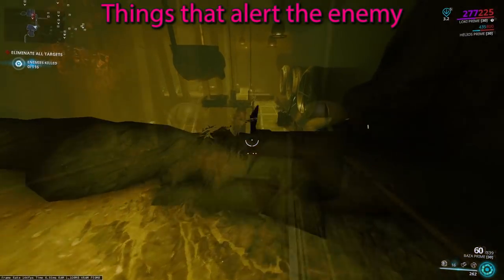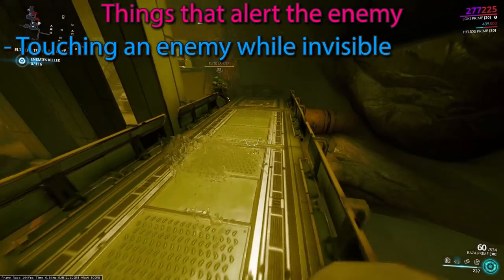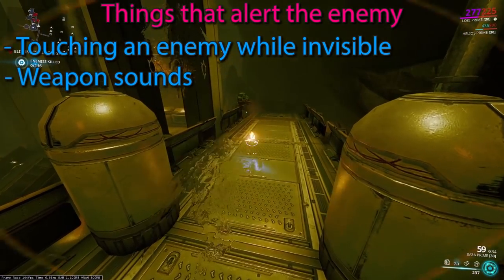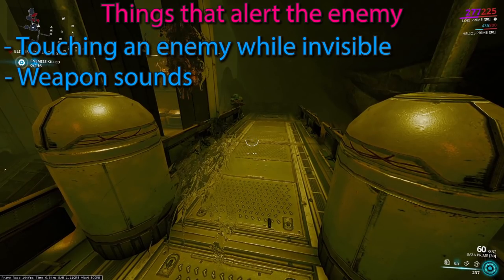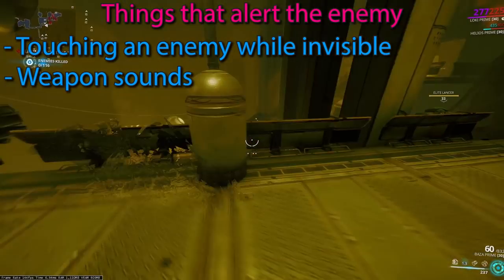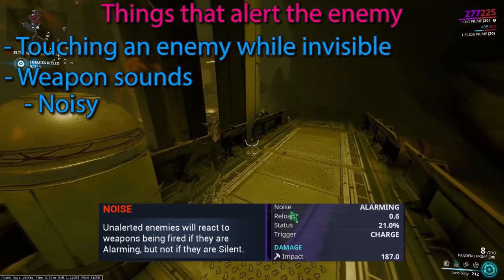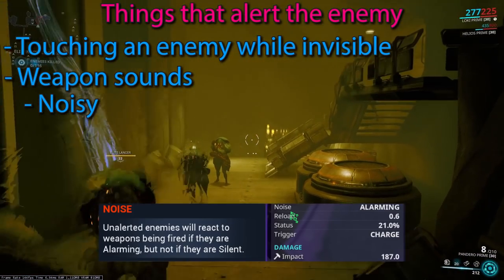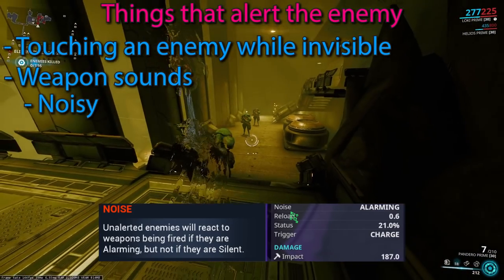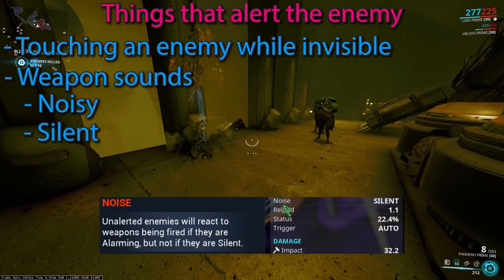Things that will alert the enemy: if you touch an enemy while stealthed, they will become minor alerted. There are also weapon sounds — being invisible and hitting or attacking something near the enemy puts them into a minor alerted state. If you're using a noisy weapon, this can alert enemies up to 50 meters. If your weapon is silent, they will pause but not be alerted.